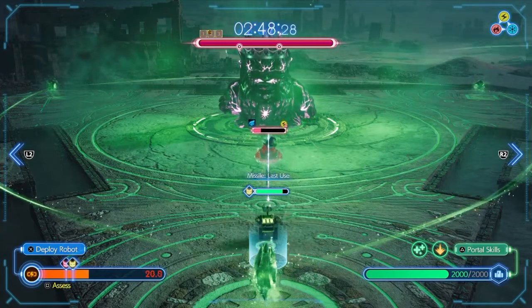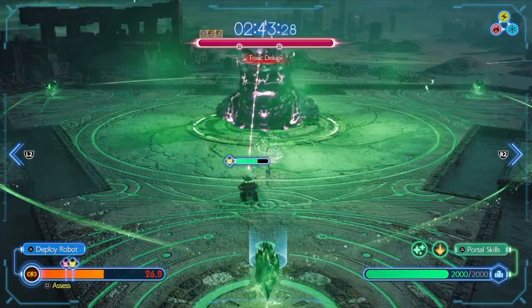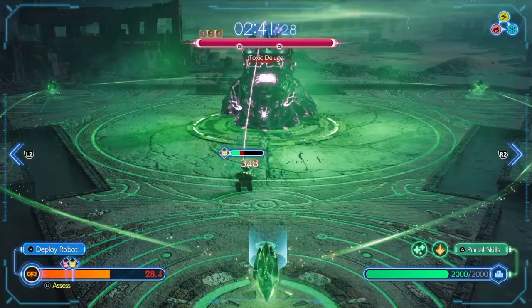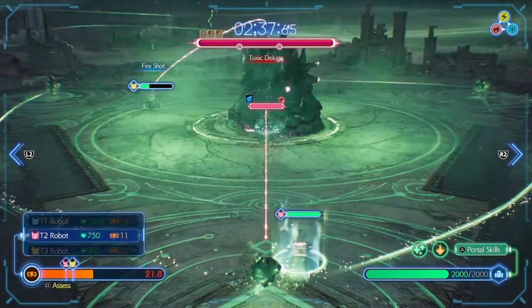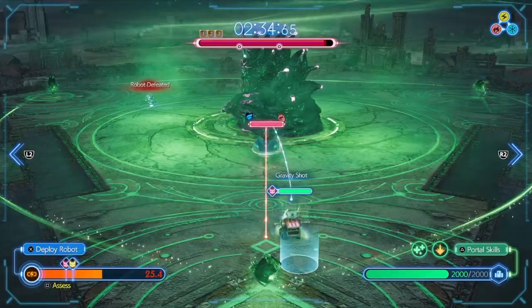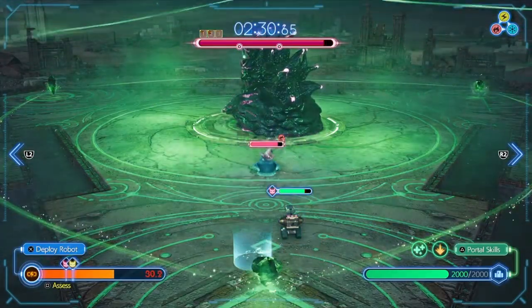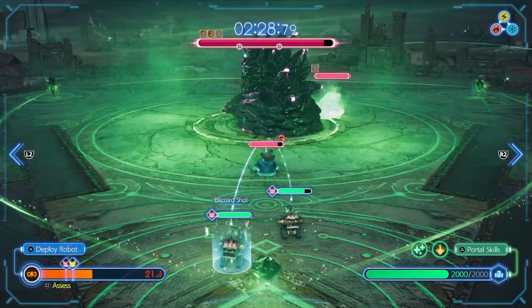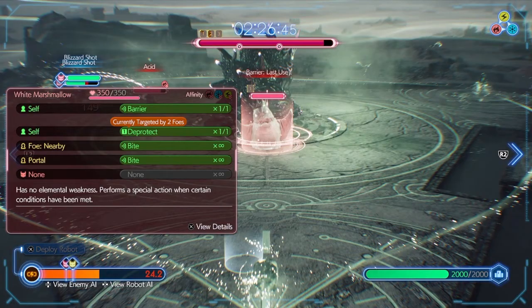I did so much damage. Well, bye. You're going to die. Go for it, little fire guy, you can do it. Let me give you another fire guy. Barrier — protect when you're targeted by two foes.